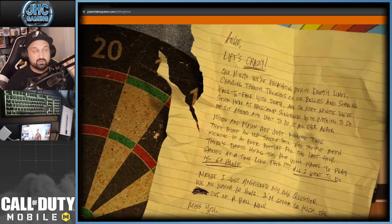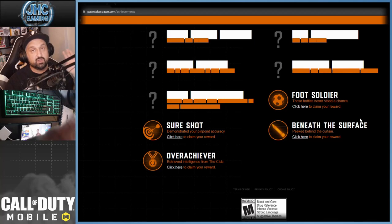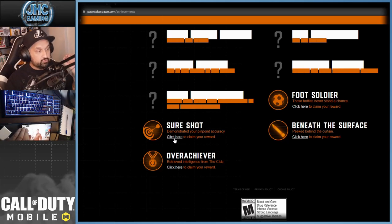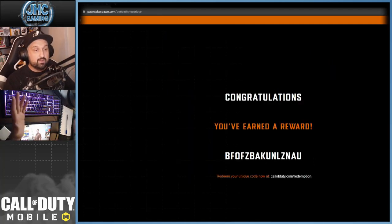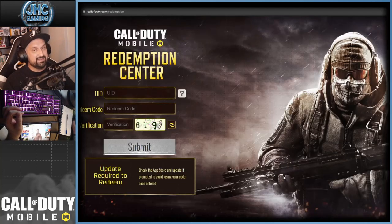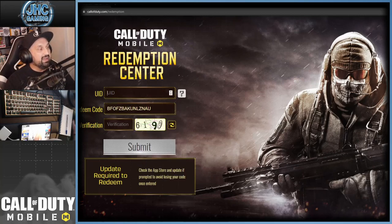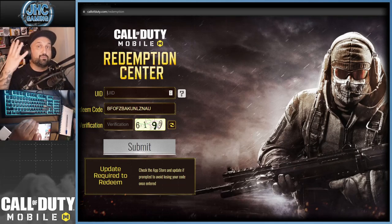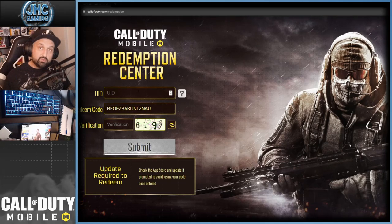When you enter your codes it's gonna unlock achievements. Go to the achievements tab — you'll see four achievements total because the last one gives you two. Click to claim your rewards and they're gonna send you gifts in COD Mobile. Each claimed reward gives you a redemption code. Bring that code to callofduty.com/redemption, enter your code, your user ID, and the verification code, then submit. Four codes for four gifts.